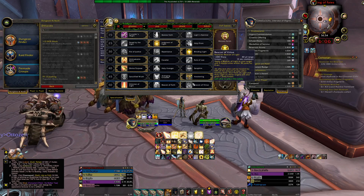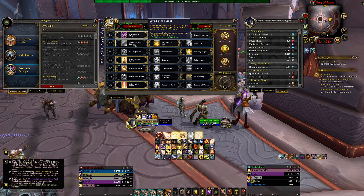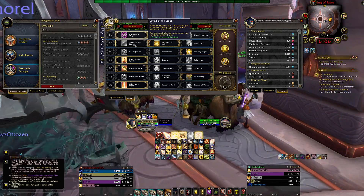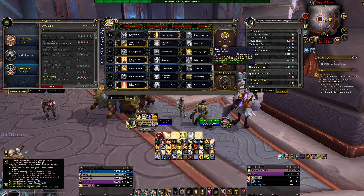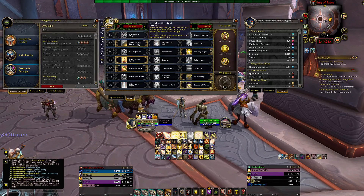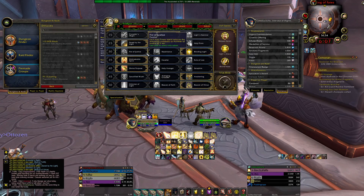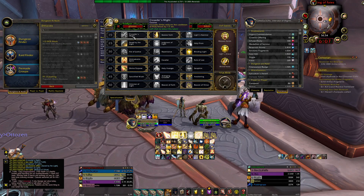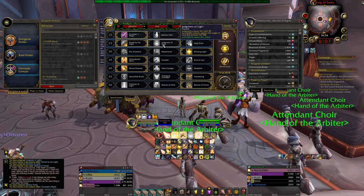If you pop Beacon of Virtue and your raid starts getting low, it can pop on everybody who has a beacon on them, which includes basically the whole group. So these three talents — Bestow of Fate, Savior of Light, and Beacon of Virtue — synchronize well together. Normally I run Beacon of Virtue in situations like Grievous or Bursting, but otherwise I'll run my haste build.